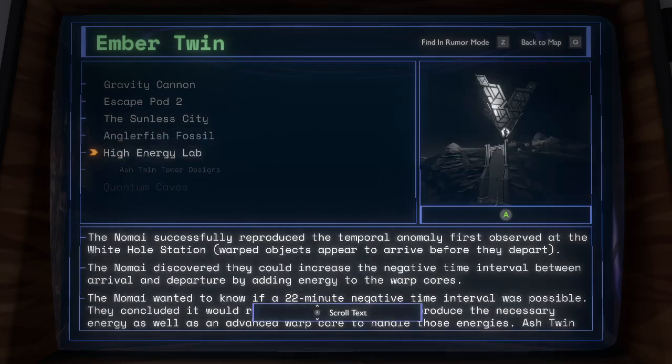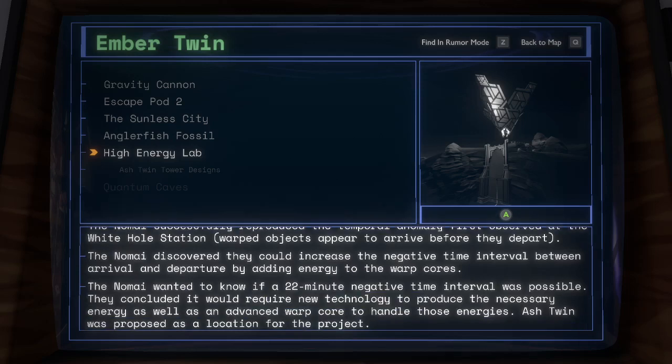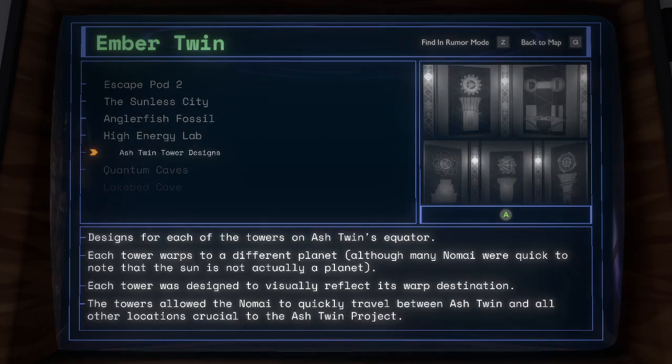High Energy Lab: the Nomai successfully reproduced the temporal anomaly first observed at the White Hole Station. Warped objects appear to arrive before they depart. The Nomai discovered that they could increase the negative time interval between arrival and departure by adding energy to the warp course. The Nomai wanted to know if a 22-minute negative time interval was possible. They concluded it would require new technology to produce the necessary energy, as well as an advanced warp core to handle these energies. Ash Twin was proposed as a location for the project. Ash Twin Tower Designs: designs for each of the towers on Ash Twin's equator. Each tower warps to a different planet, although many Nomai were quick to note that the sun is not actually a planet. Each tower was designed to visually reflect its warp destination. The towers allowed the Nomai to quickly travel between Ash Twin and all other locations crucial to the Ash Twin Project.